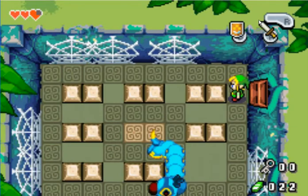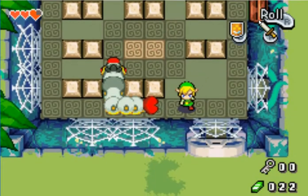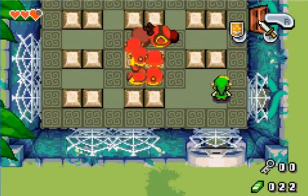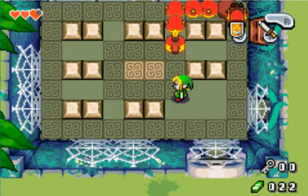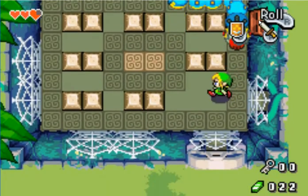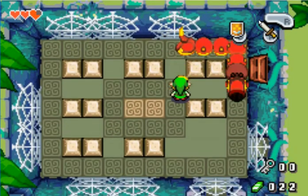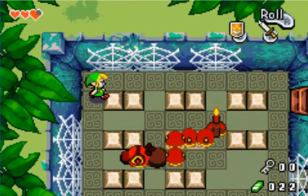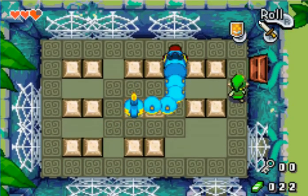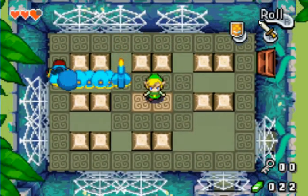Now we have a boss fight. I don't know 100% what this is called. What you're gonna want to do is whack his nose and then whack his tail. He's not too hard. What he reminds me of is a blue Wiggler from Mario. He's gonna keep doing this for a while. I think it'll take about three shots to the nose if I do this correctly — you can wait for the right time.